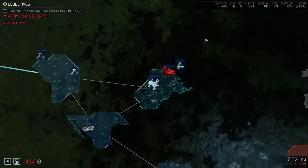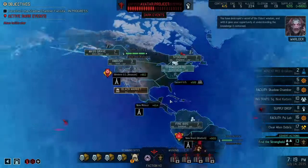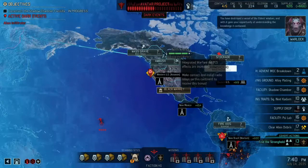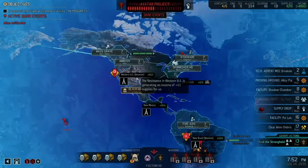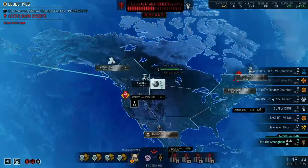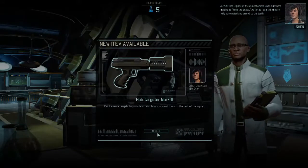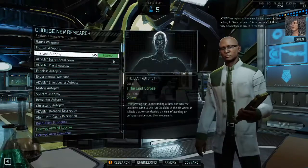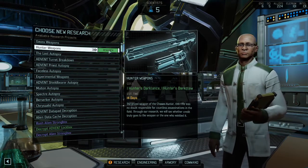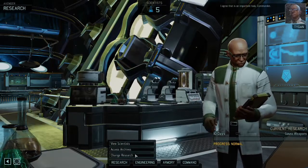So we got four wounded. Shadow chamber is currently being built. Let's go ahead and pick up this intel because I think we need intel to start making progress. Gremlin upgrade blue screen protocol — important. Let's go ahead and research the hunter's weapons so that we can get our marksman a pretty good gun. Or we can just do GOSS weapons. I think we should do GOSS weapons.